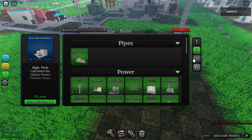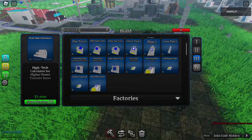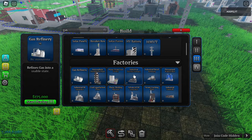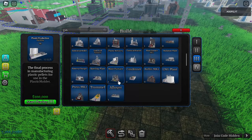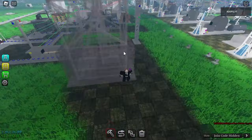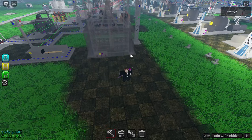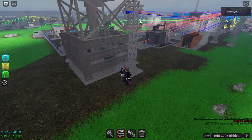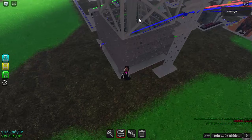To make refined gas, we need the LNG plant and the gas plant. For that we need the natural gas well — that's the one that pumps raw gas from the ground.